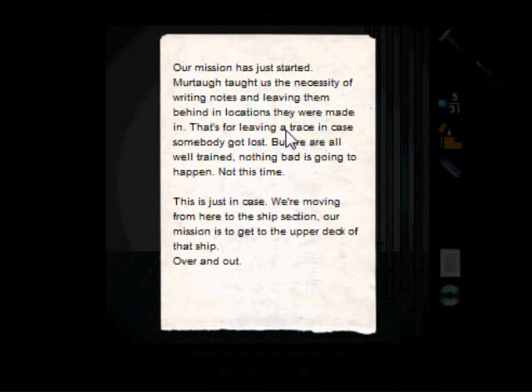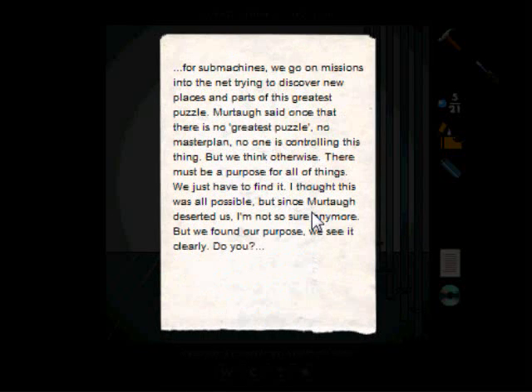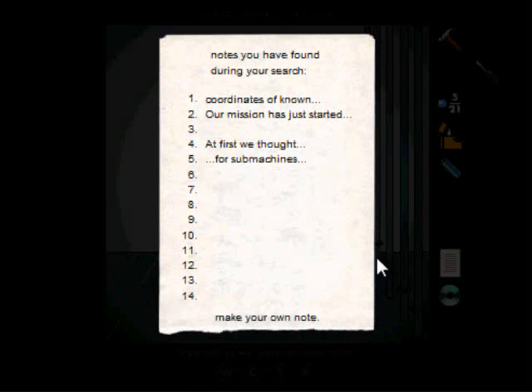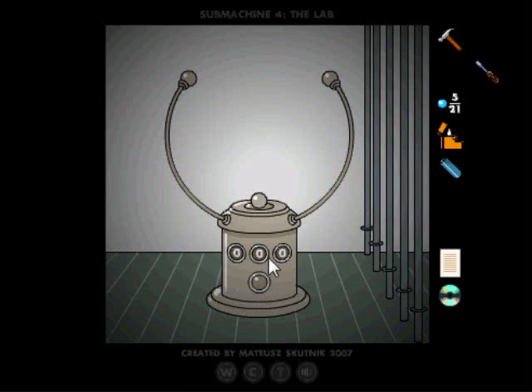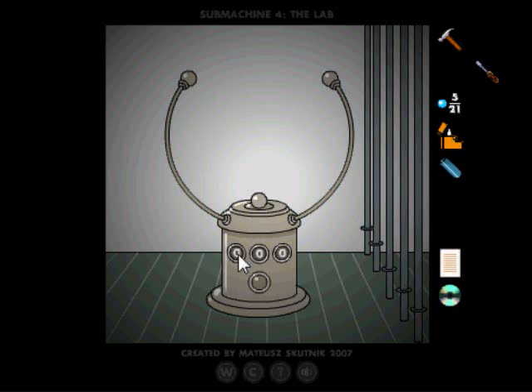Our mission just started. Murtog taught us the necessity of writing notes and leaving them behind in locations they were made in - that's for leaving a trace in case somebody got lost. We're moving from here to the ship section. Our mission is to get to the upper deck of that ship. These notes are about Murtog, the guy with one arm missing in the karma, who likes to travel around portals. So let's go to 104, the ancient section.